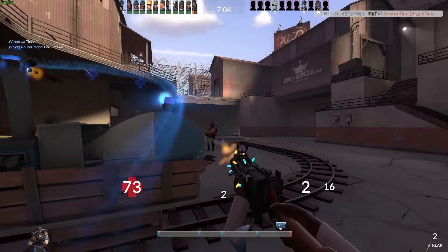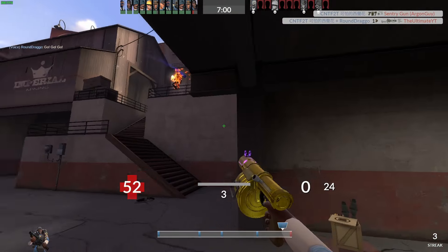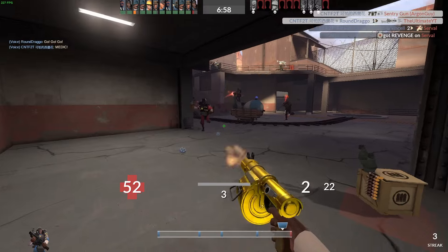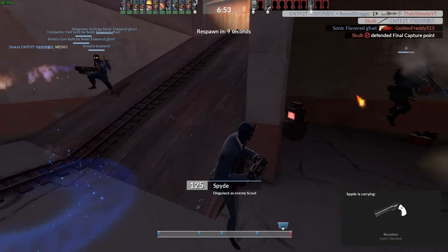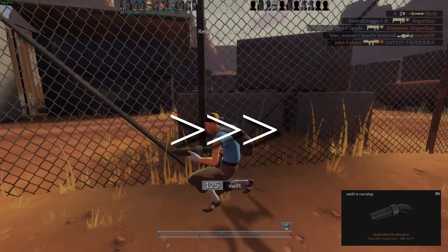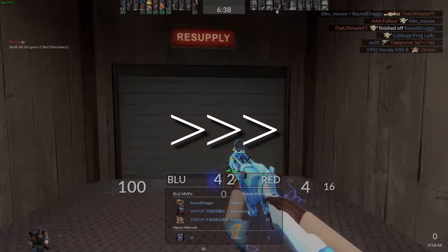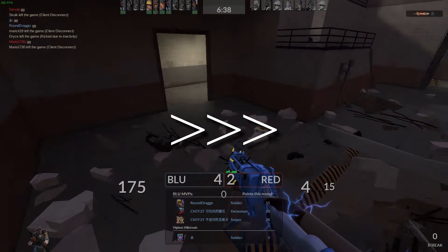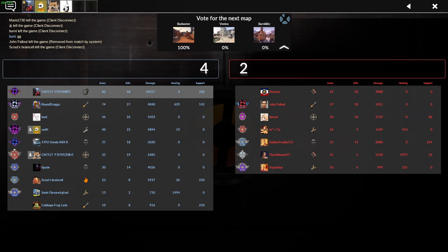Once I realize that heavy is there I do a decent job of using the cart as cover during that fight. My team conveniently waits for me to die to the two Demoknight players before they get around to shooting them, which is a bit annoying, but at least the push is working out in our favor. We end up winning the round off of that push, which is great. Again, our team had no medic the whole time, which isn't ideal, but against most pub teams you can make it work. And as always, thank you for watching.